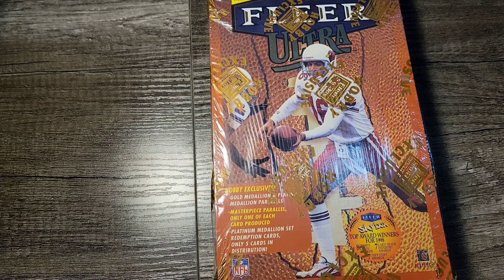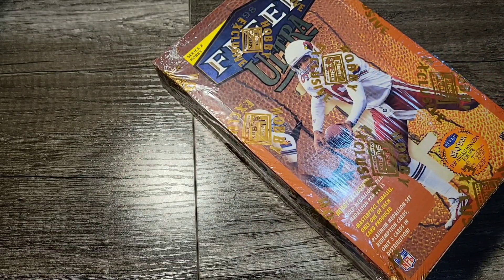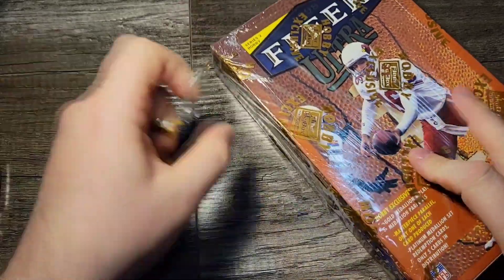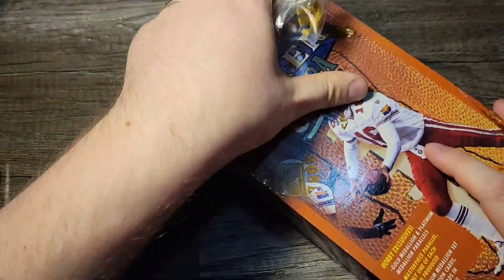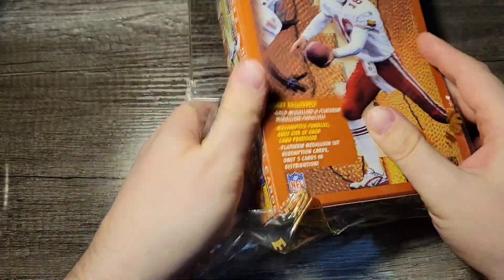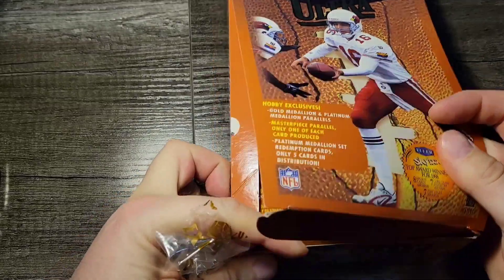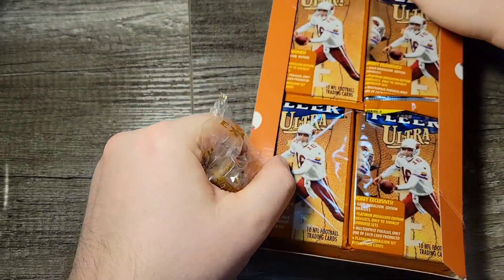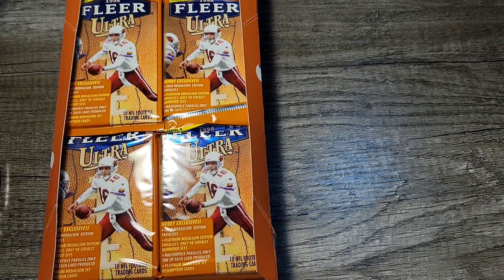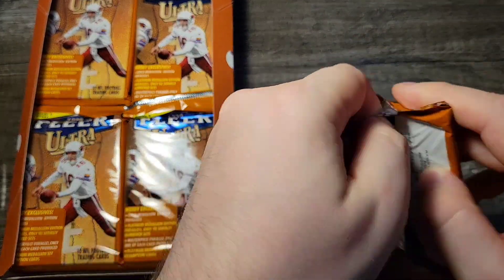So let's get into this. I have never opened up a box of 98 Ultra Football. I have done baseball — it's been quite some time. This is the big one. I've been holding off on this one for a long time. Look at all those packs — 240 cards. Very good shot of getting a Manning and a Moss, I would hope. And here we go, first pack.